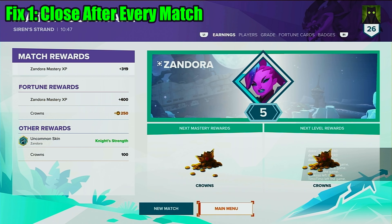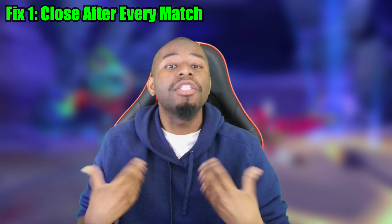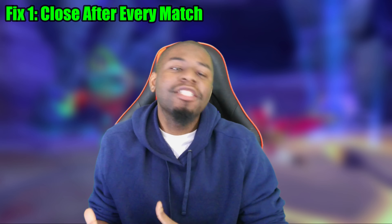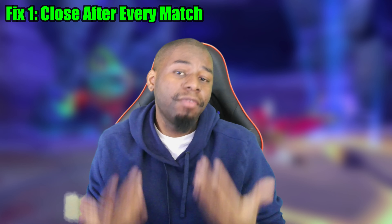The easiest way to fix the issue is by not having the issue happen at all. What you want to do is close the game after every single match. At the end of the match, you'll get to your end screen, click main menu, and then let the game get itself back to the main menu. If you don't do that, you'll end up with complications when you relaunch the game. Then just shut your game down and reopen it — that's the process you're going to have to do every single game. The bright side is you can skip all the intros so you can get back into the game relatively quickly.